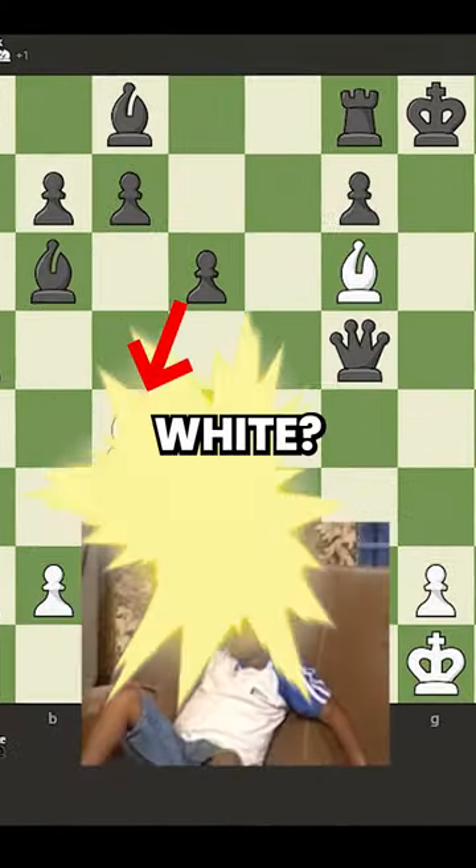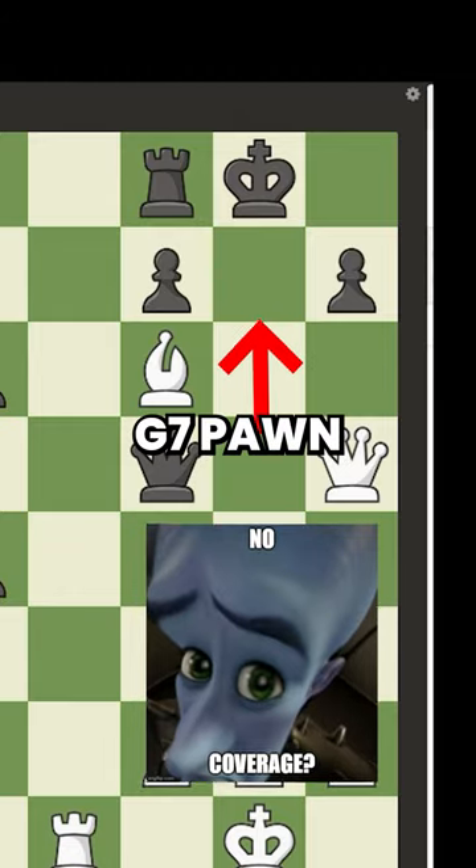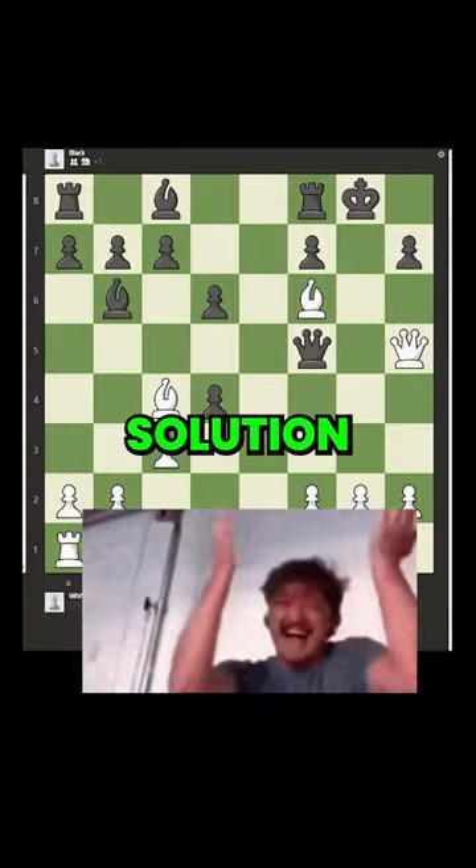Can you find checkmate in two with white? Black's king is castled, but is missing coverage with no g7 pawn, and we are knocking on his door. So this should be a simple solution, right?